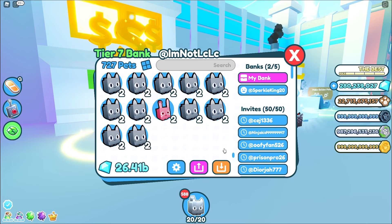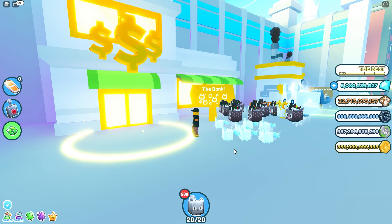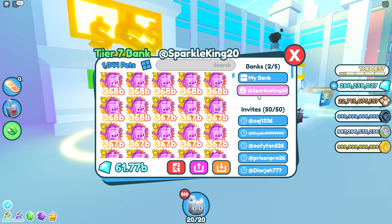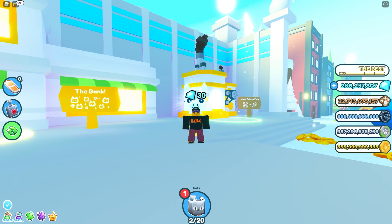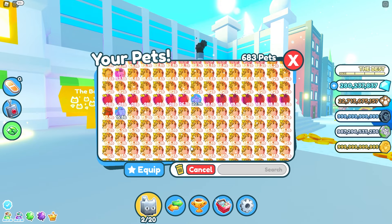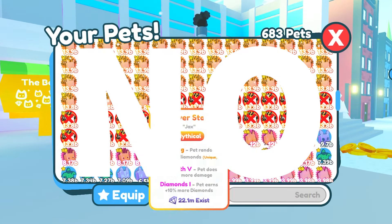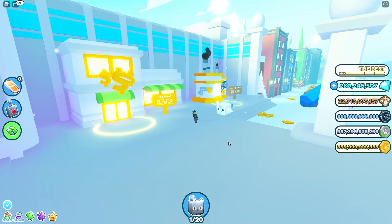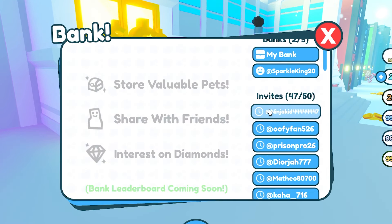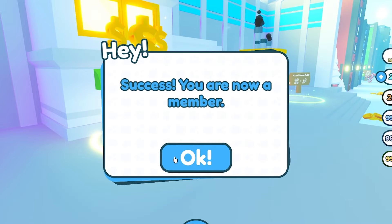I'm now going to return the money to Sparkle King - and here I am returning it, because I know some of you won't believe me. You can repeat this every day when you need to claim interest. If you have some friends you can trust and you pool your gems together, you can make quite a lot of interest using this method. Now my inventory is full and I'm going to deposit these mythicals rather than delete them.